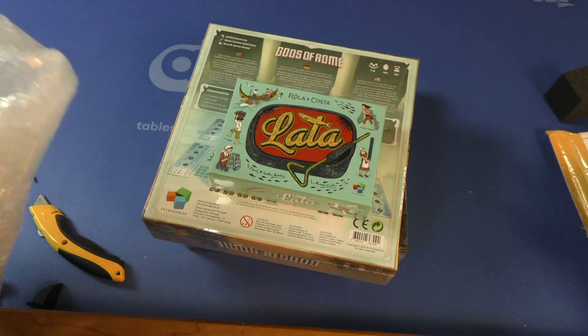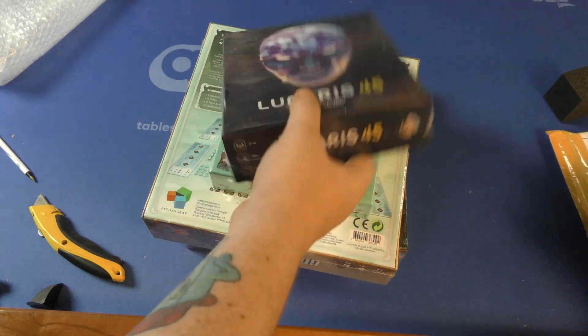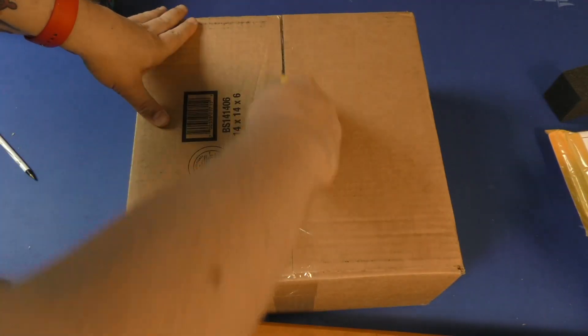Lata — looks like sardines — and Lunarus 45. This is fantastic looking stuff. Another big box that's fairly light.